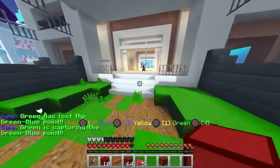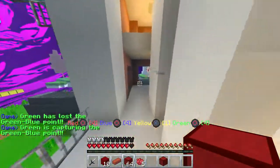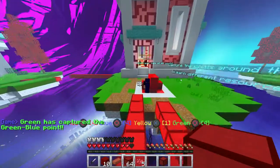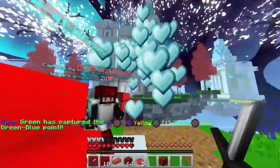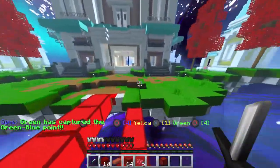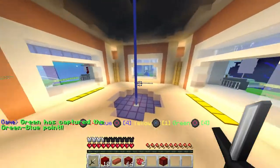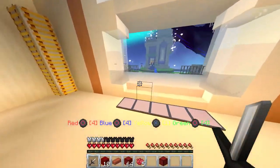Who's this blue guy over here? Oh no, ink ink ink. Got him. We should probably take out blue now. I don't know where the last yellow went. He's probably hiding behind his base, but luckily we can use the tracking compass now.